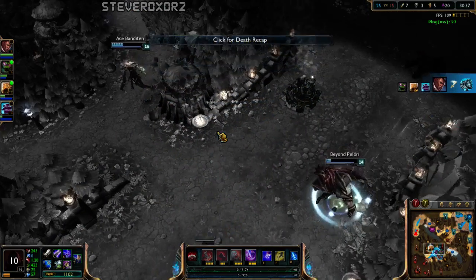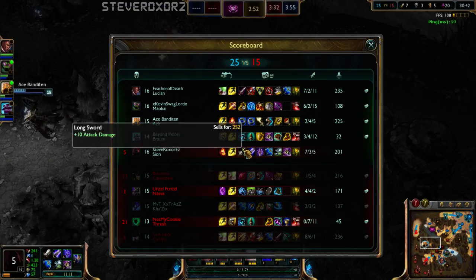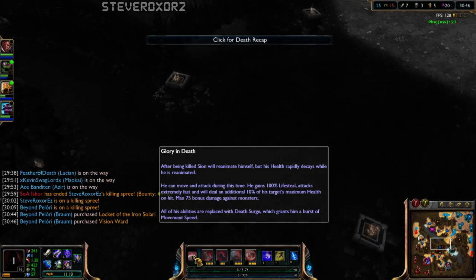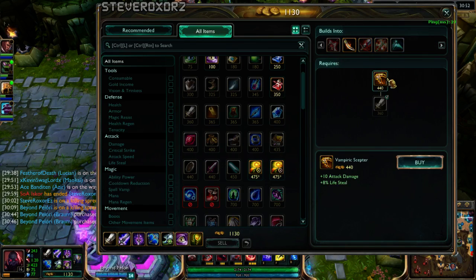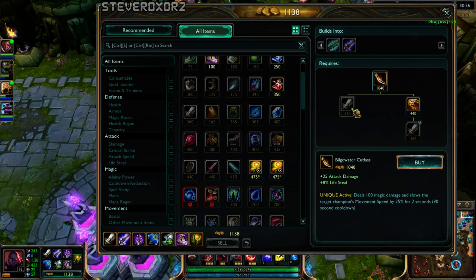The zombie form is a really powerful passive. It's like a free Yorick passive, or Yorick ultimate I suppose. And that's really stupid — in a good way. Should I get a Hexdrinker for Cassiopeia? Nah, that Hexdrinker against Cassiopeia sounds kind of silly. Maybe just go for Trinity Force — it makes you chase better, so let's go for that. I'm an AD caster.